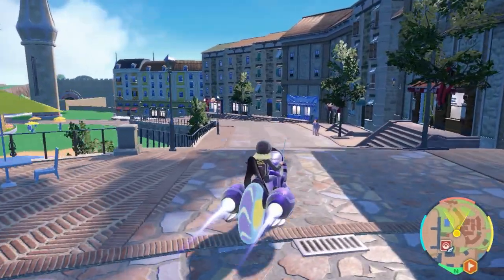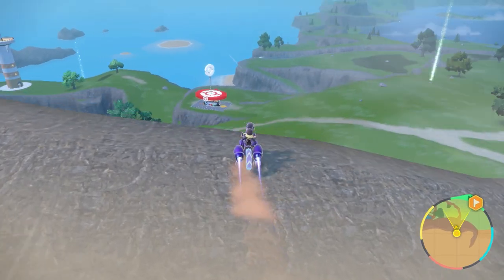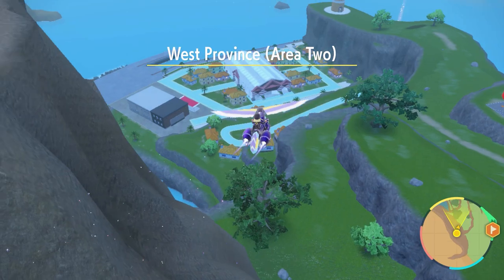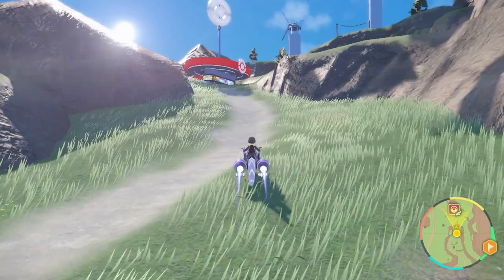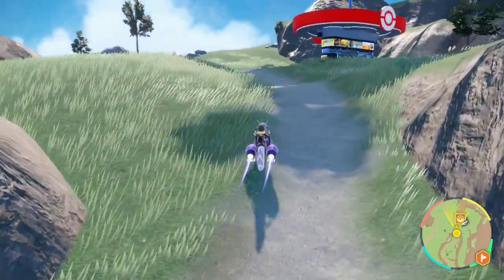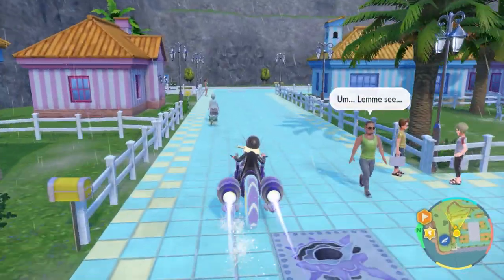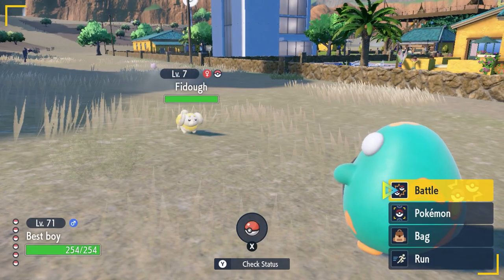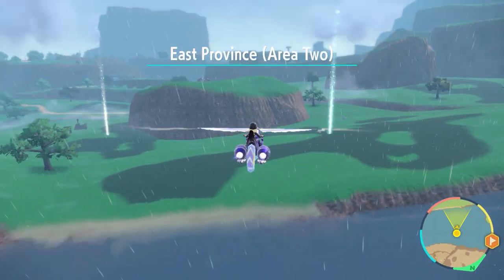I got to play this game at the preview session a month before the release, and I don't think anything has been done graphically since that version that I played, which I had hoped for. Scarlet and Violet are essentially the same game — it does not matter which version you pick up and you don't need both of them. Just pick up the one with the cover Pokemon that you like the most, since that's going to be your mount throughout the game.